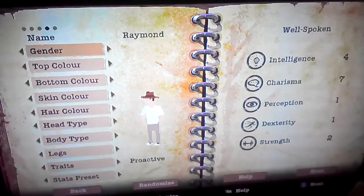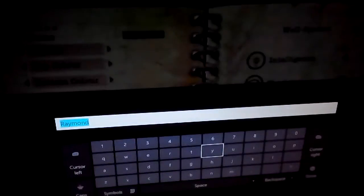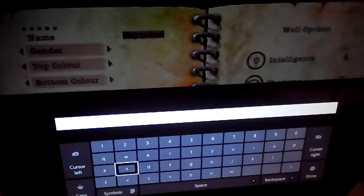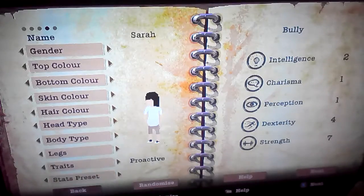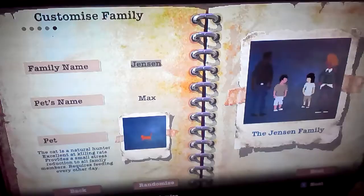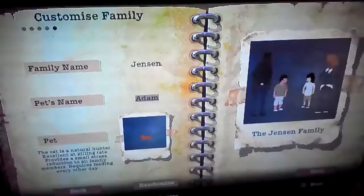I'm definitely gonna keep this kid as optimistic. For the next one, let's just do proactive for no apparent reason. Oh actually we'll keep those — the Jetsons. The pet's name... the cat's name is Adam. And we are ready.